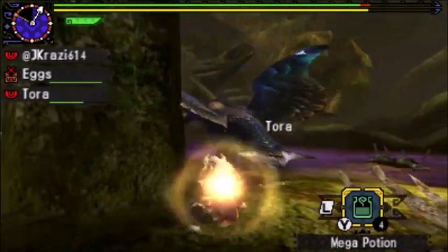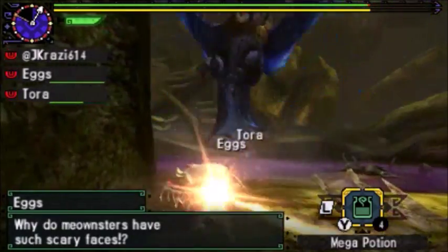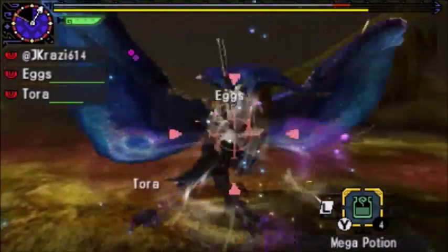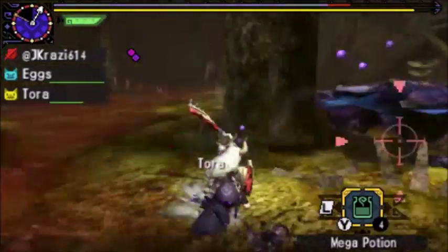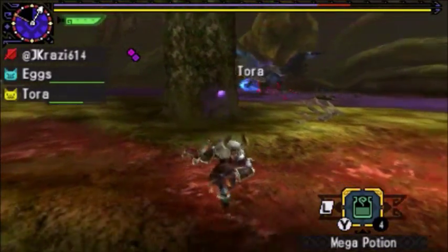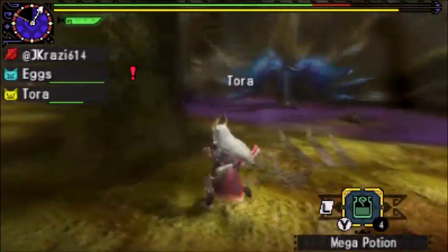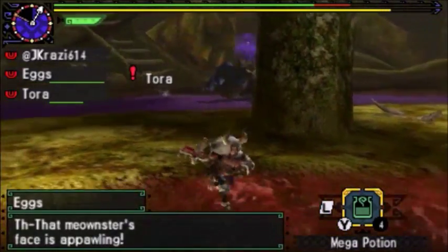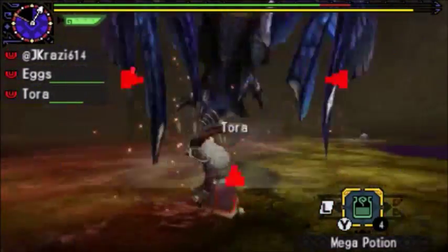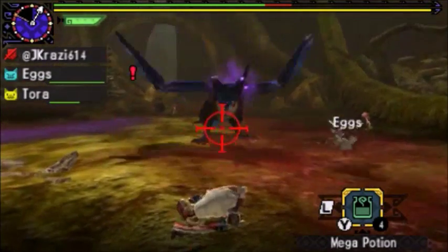I always find it funny that a monster can stand in poison and not get poisoned, but if I so much as touch it — see? But he's poisoned too, so that makes things even. My poison will go away but his isn't going to go away for a while. I think this is the third poison I've applied.